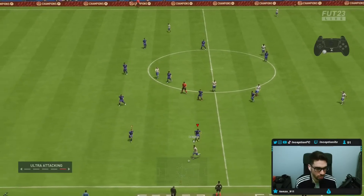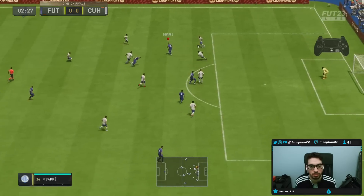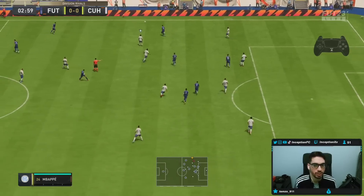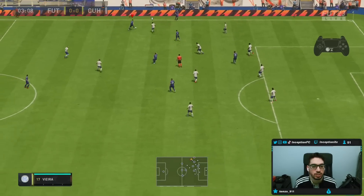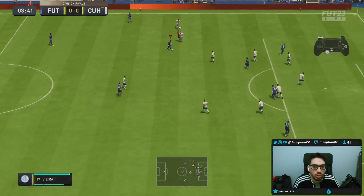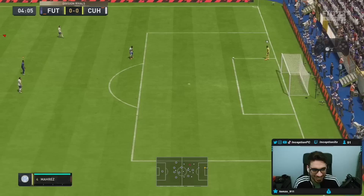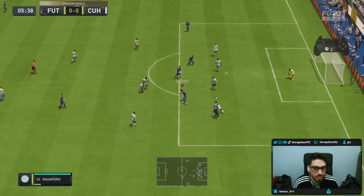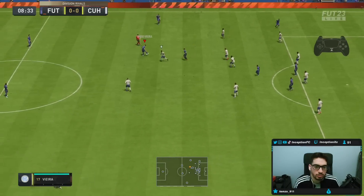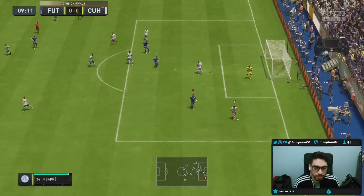I'm going to switch to the 4-2-3-1. I should have utilized that space in the middle when he made that run. He's trying to go for a rebona shot or something. He got involved there though, unlucky. I'm going to try the power shot from a distance, why not.